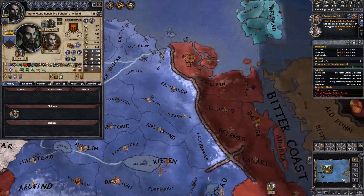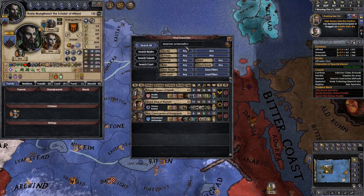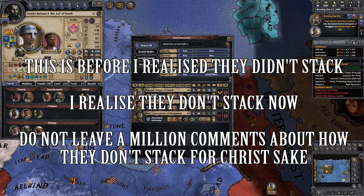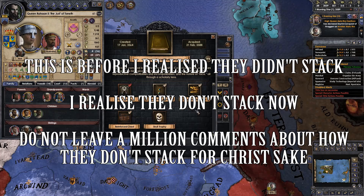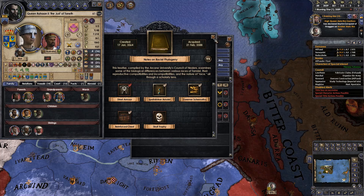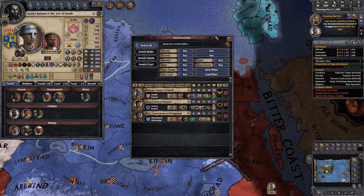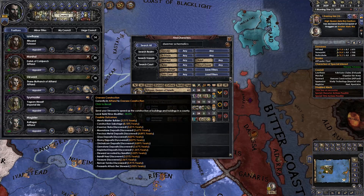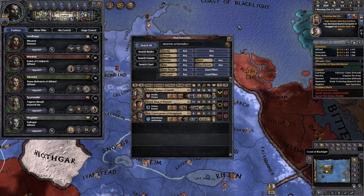More to the point, we found last episode Dwemer Schematics. Dwemer Schematics are an incredibly powerful artifact which give — just a recap — 20% build time and build cost reduction per Dwemer Schematic, and you can have three equipped. Which means if we get all three, that's minus 60 to build cost, minus 60 to build time. Even with the crappiest of stewards — for example, my current wife — we are gonna build things incredibly quickly and incredibly cheaply.